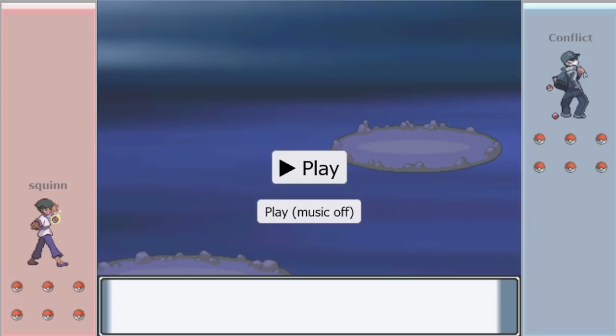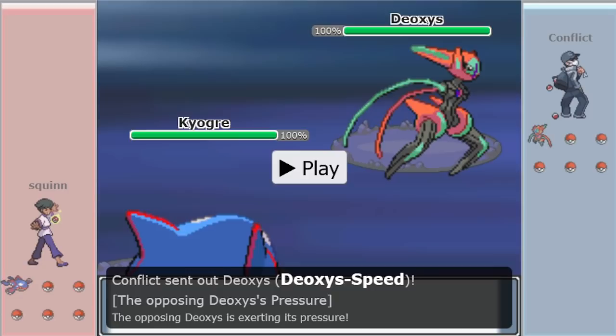Guten Abend. We're going into Squinn vs. Conflict — Kyogre lead vs. DOS. Conflict is an old-school Gen 4 Ubers player who played it when it was current gen, so he might be running Sash Deoxys-Speed. We've seen one or two DOS's actually putting Sash on again because of the surging popularity of Kyogre lead.